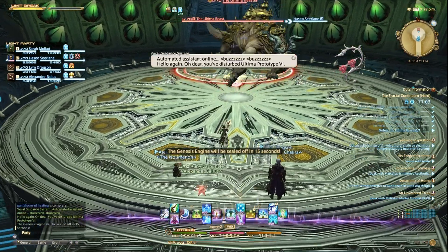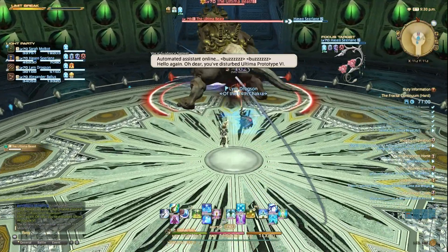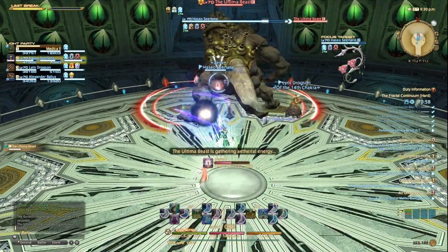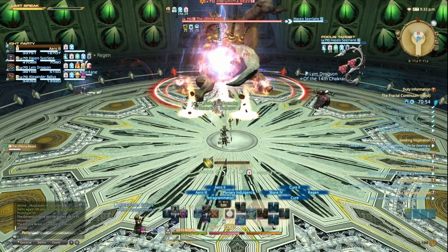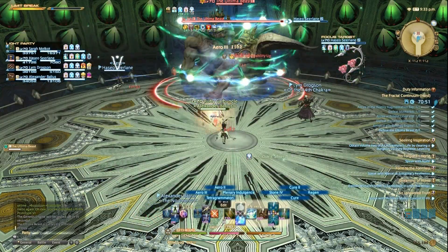The final boss is the Ultima Beast. He has a spin ability that has no AoE telegraphing — he will raise his claw, which shows he is getting ready to use his spin ability. Run away from him to avoid it.